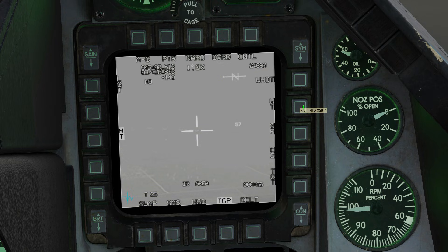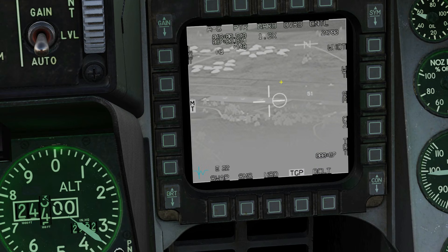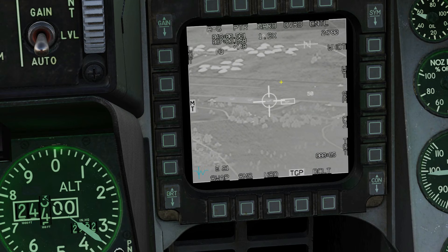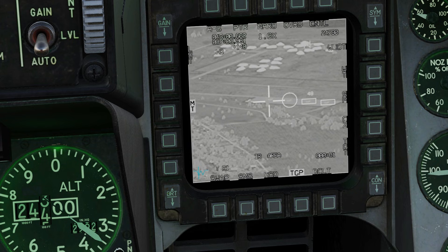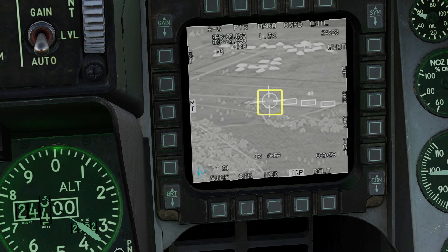With range less than about 25 miles, press TMS forward to get your first target into the multi-track list. Repeat the process for the other targets. The currently selected target is marked with a circle, but you do need to do a bit more for a weapons launch.